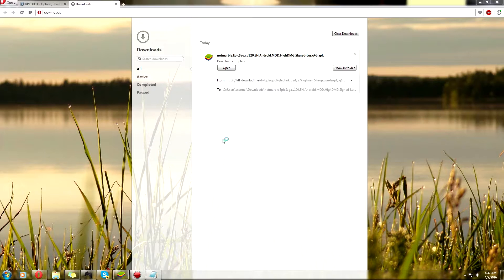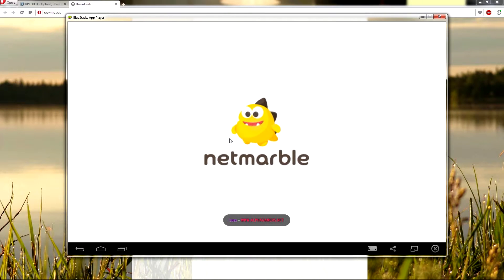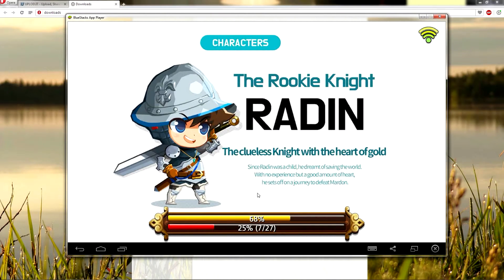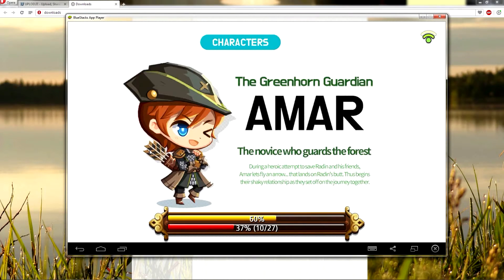I'm doing it in BlueStacks. Click on BlueStacks — there you go, the game's loading up. Once you install the game using the hacked version, just let it download and then you can log into your existing account or create a new account, and the game will be hacked for you.